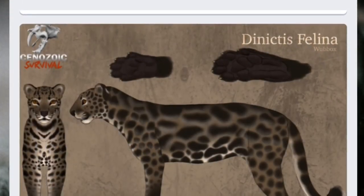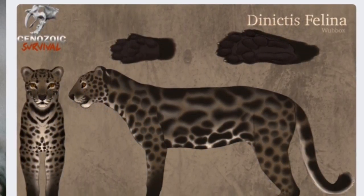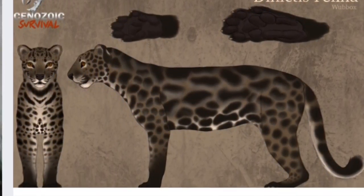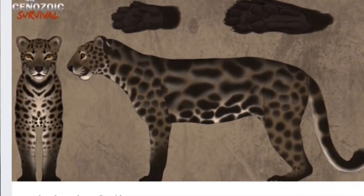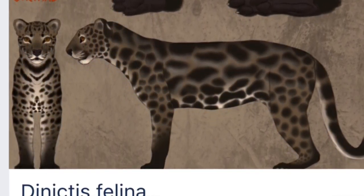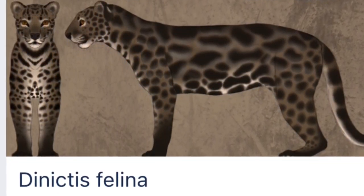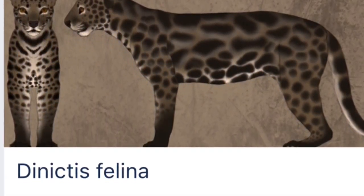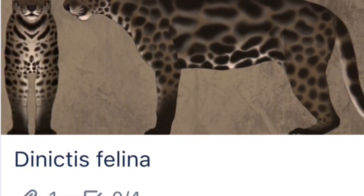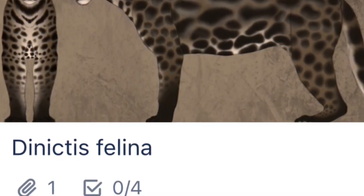Moving on, we're going to Danictus, the False Cat. This animal was basically the leopard of cats — well, it's not a cat, it's closely related to cats but not a cat. I'm honestly excited to see this climb trees and pounce down on prey, hunting mid-sized prey. It would be really fun to play as a mid-tier predator, running away from sabers and stuff.